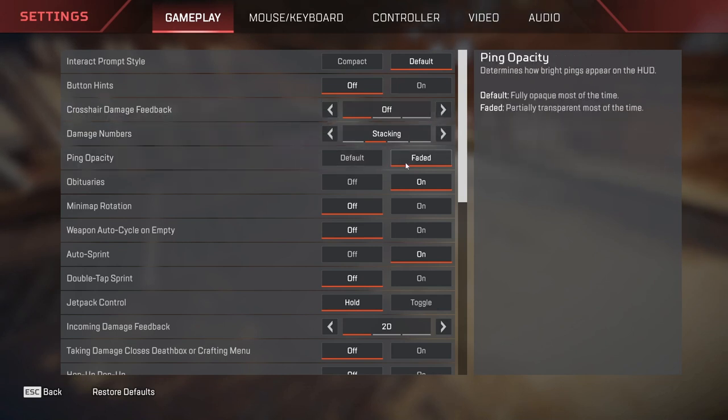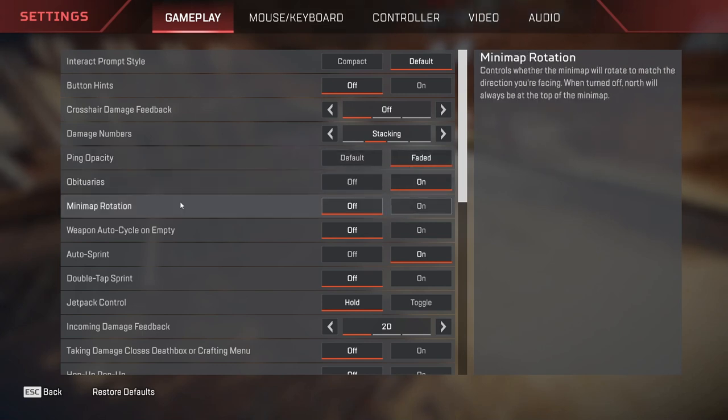Ping opacity is turned to faded. I don't really care about it that much, but if you want it to look brighter you can set it to default. Minimap rotation is turned off. I personally love having minimap rotation off as it gives you a more precise location — whether you have to turn left or right or where you have to go. But if you are a person who likes it turned on, you can use it as on.